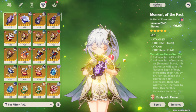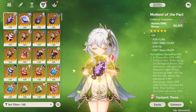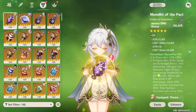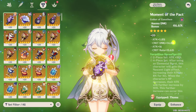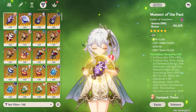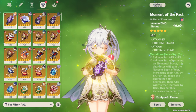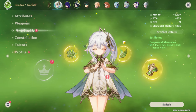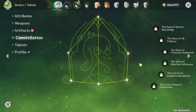One nuance: Nahida's Elemental Skill doesn't count elemental reactions for multiple enemies — only the enemy you're directly hitting. So using an Elemental Mastery Goblet is complicated because only the one-hit character benefits. That's why I recommend Dendro DMG Bonus on the Goblet. If you don't have it, don't stress about it.